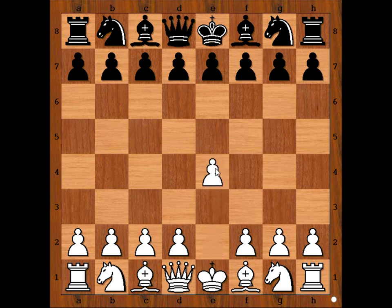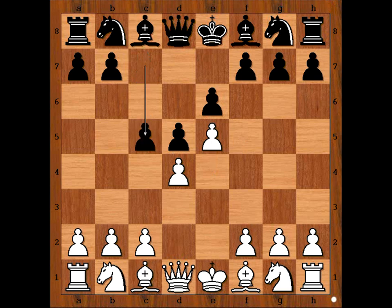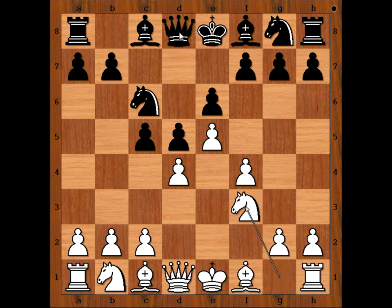White started with e4, e6, d4, d5 — the French Defense. Then e5, the advanced variation of the French Defense. c5, f4, knight to c6, knight to f3, queen to b6.